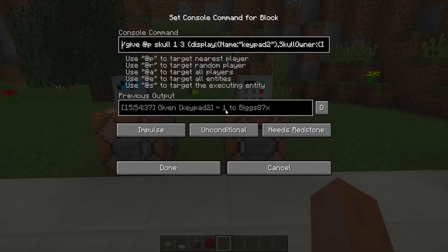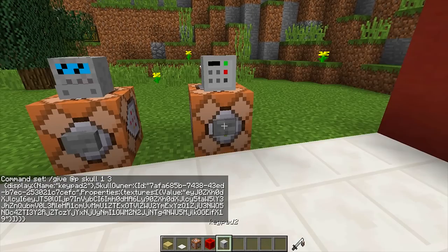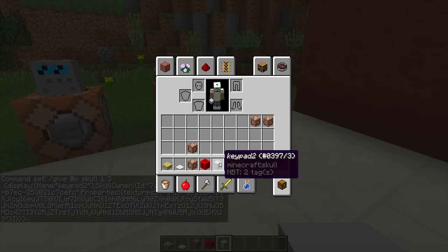This is the first custom head we are going to be using and it will be labeled in the description. Once you've pasted your custom head command in your command block, press done, then power it and it will give you your keypad custom head.